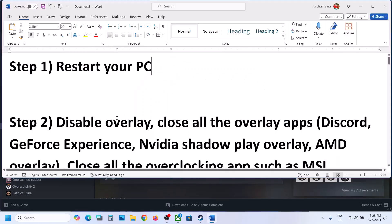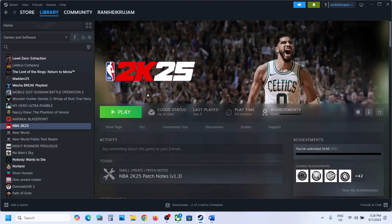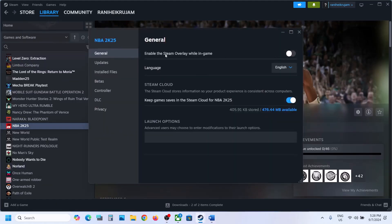The next step is to disable overlays. Go to Steam, right-click on the game, select Properties, and then if the option which says 'Enable the Steam overlay while in game' is on, you can turn it off and then check.